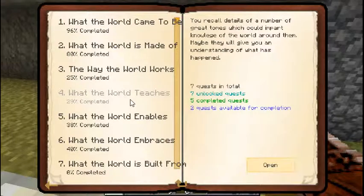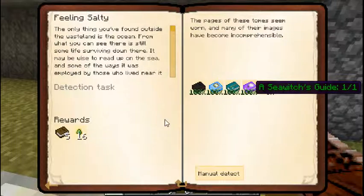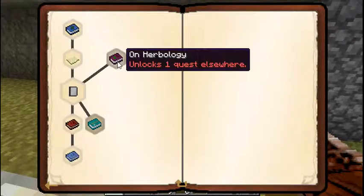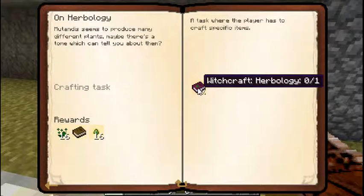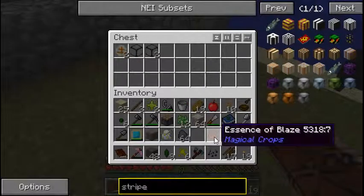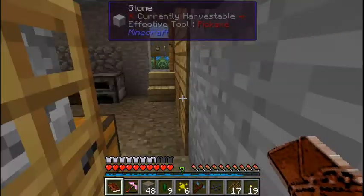Maybe we'll get to those a little bit later. World teaches: I got this factory one and then witchcraft herbology. She didn't unlock anything - it does unlock a quest elsewhere for the herbology. So the herbology book - may see about that, but first I'm going to come back in here.